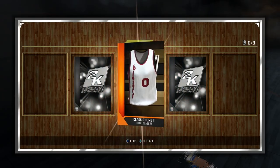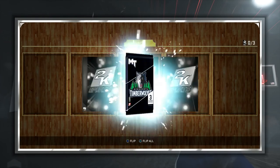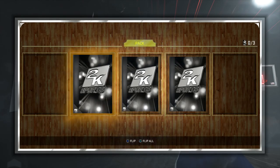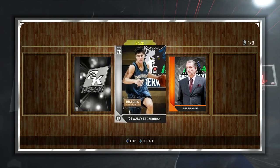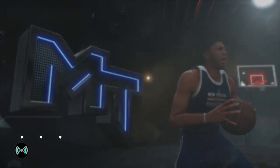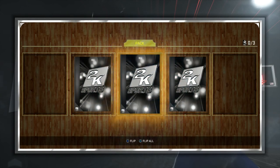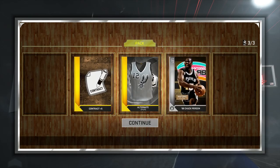I just want to talk about Domination and Historic Domination, because I've completed it now. Domination, Historic Domination — I've said it before, I'll say it again. We need to be able to pull Amethyst players. It doesn't matter how rare they are or how hard they are to get — there should be a way where just a few people can pull Amethyst players. Like, how cool would it be to be 1 out of about 10 people to pull an Amethyst David Robinson, or something crazy like that?